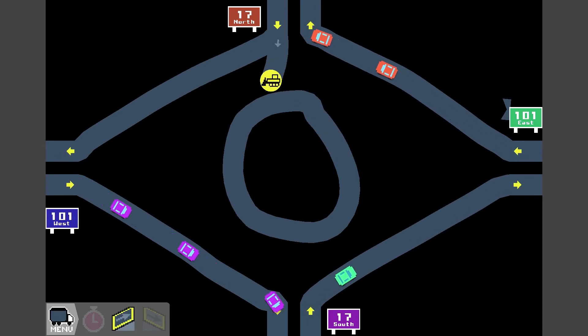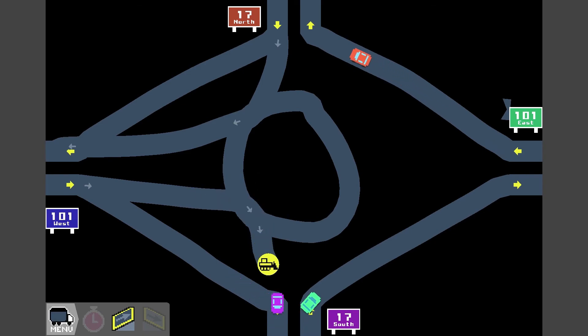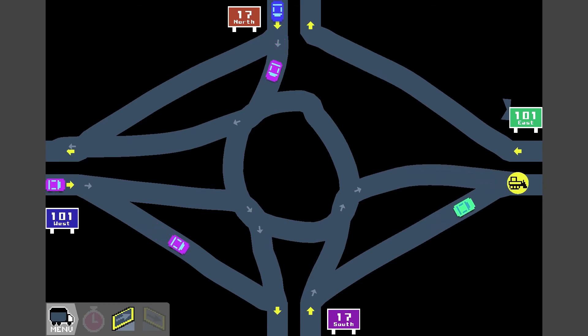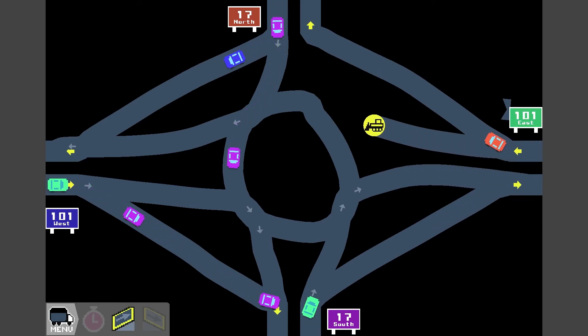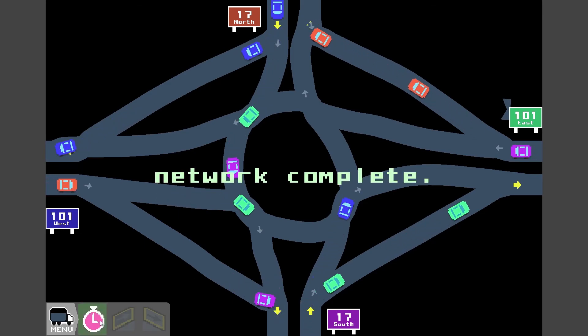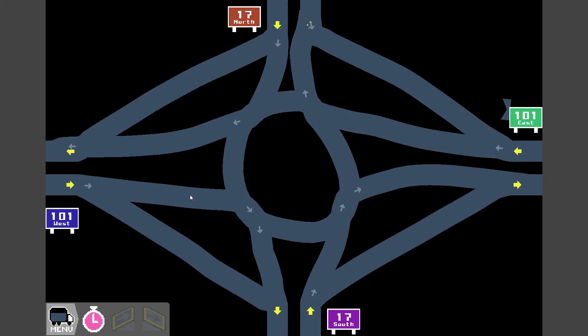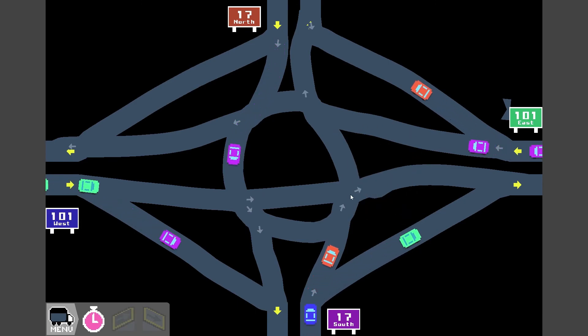So this connects to here, we want it to connect to here. Is this actually an expanded version of what we just did? Hopefully it works out though. That connects it up, and this guy connects up here. Then we're complete, hopefully this works. This looks like it's getting backed up a little bit — could be this little guy here. It's kind of annoying that that happens.